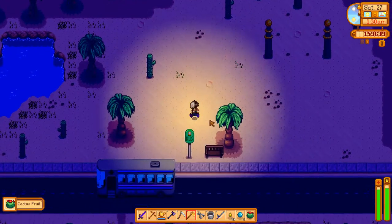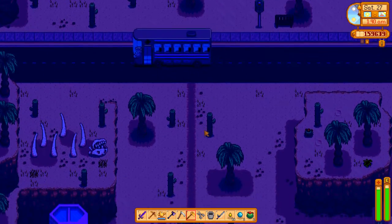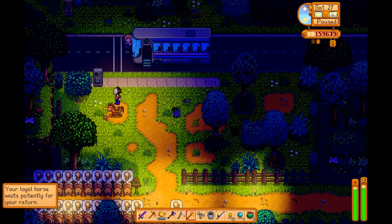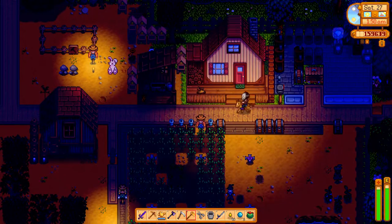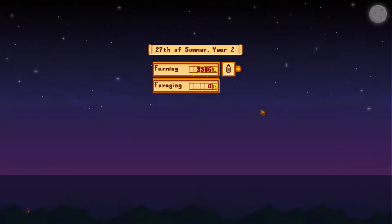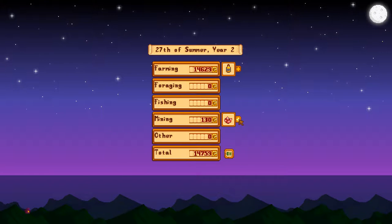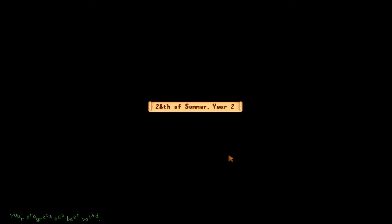Got the cactus fruit, and hopefully we'll have just enough time to get back. The horse is just there, so that's fine. Probably not going to have time for any pale ale, and I don't think I have time to drop anything off either, so just going to have to run into the house. And there we go, we fall asleep - it almost looks cozy now. Farming - 14k coming in there. 130 from the fire quartz, that's actually worth less than I thought. 14k coming in all in all. And it's now the 28th of summer, which is the day of the Dance of the Moonlight Jellies.